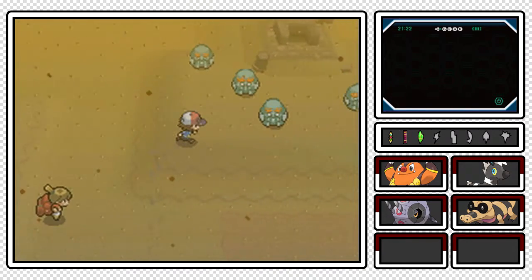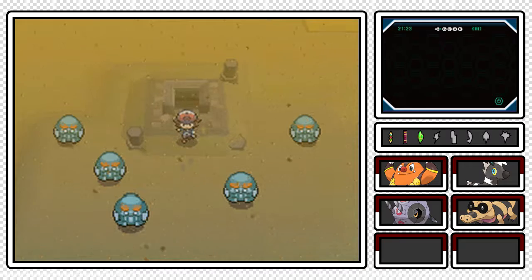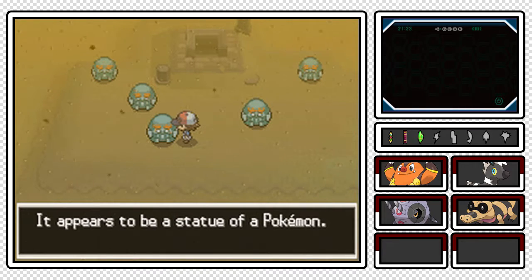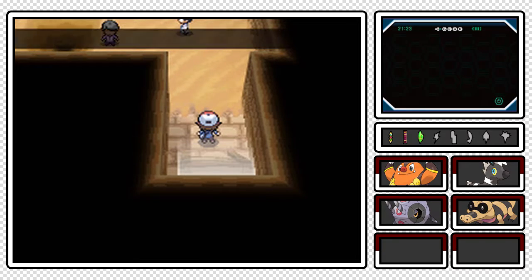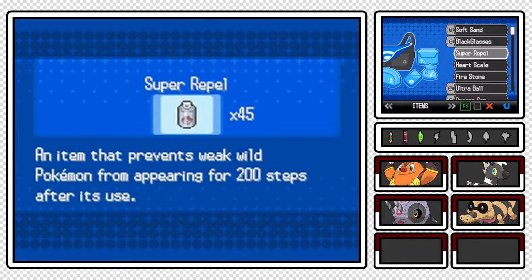I think that's the last item I need. Now we can come over to this main part - just as my Repel ran out too. This is the entrance to pretty much the basic Relic Castle. These things right here appear to be a statue of a Pokemon - maybe we'll find out what that is later on. Let's head down the stairs into the main part of the Relic Castle.